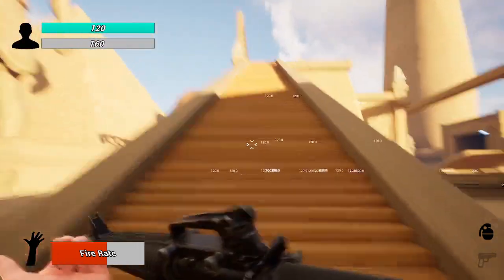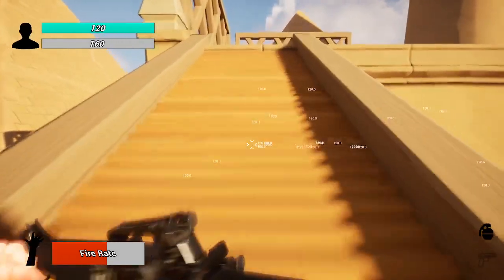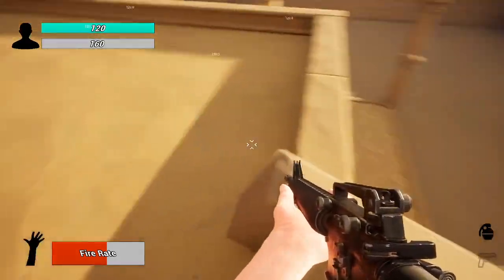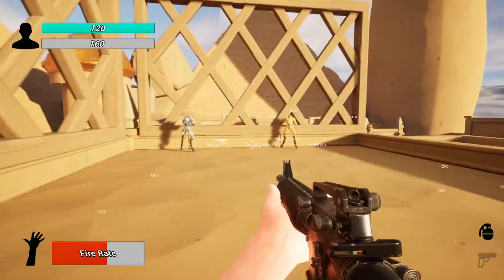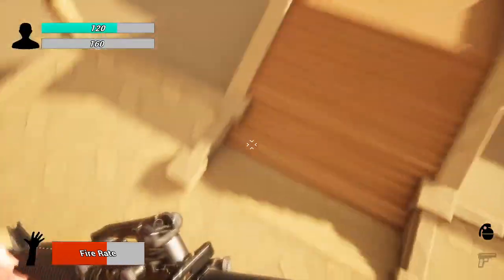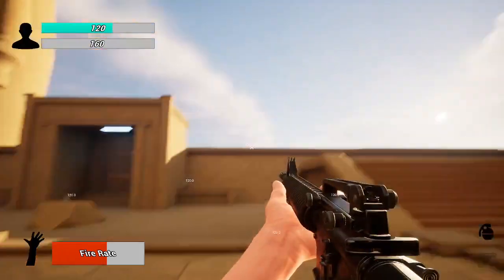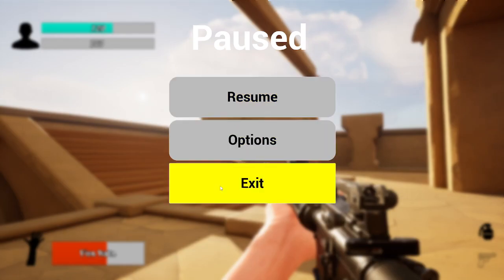You'll probably notice with the stairs that they're a bit easier to get up to now because they have these little pillars. The enemies could not detect until I sort of popped up behind them, but everything is still the same on this map.